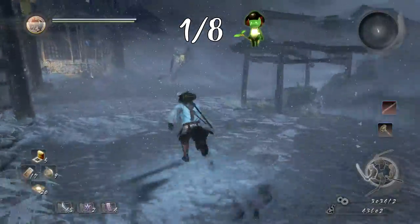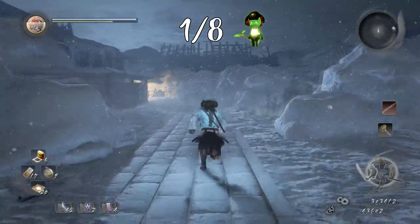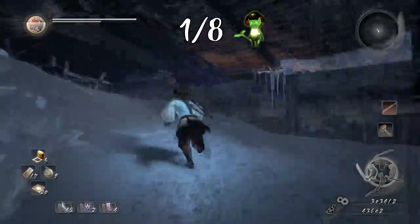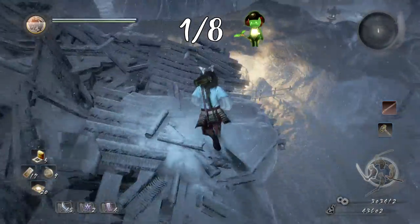Once we have the first one, we want to continue to the right through the only path available at this stage, as if we were continuing normally through the level, until we get to the end where this building is. We want to take a left, go inside the building, and climb up the snow hill until we get to the upper floor. Keep on circling around the roof until you can see the ladder, then we want to drop off back down to the lower level.